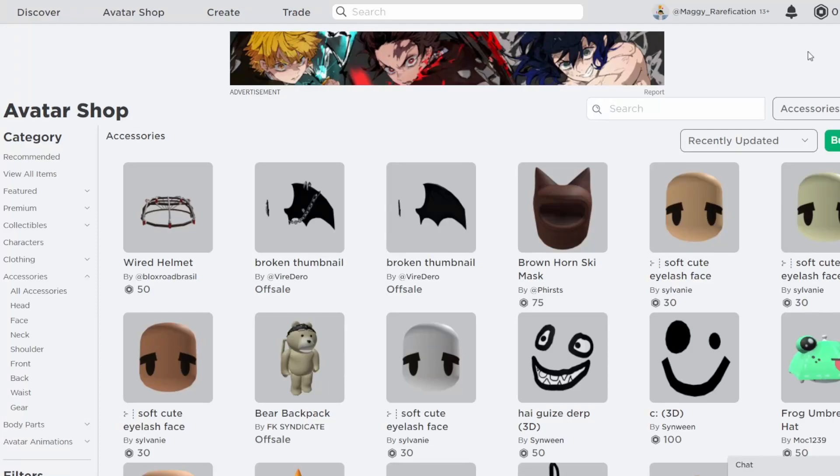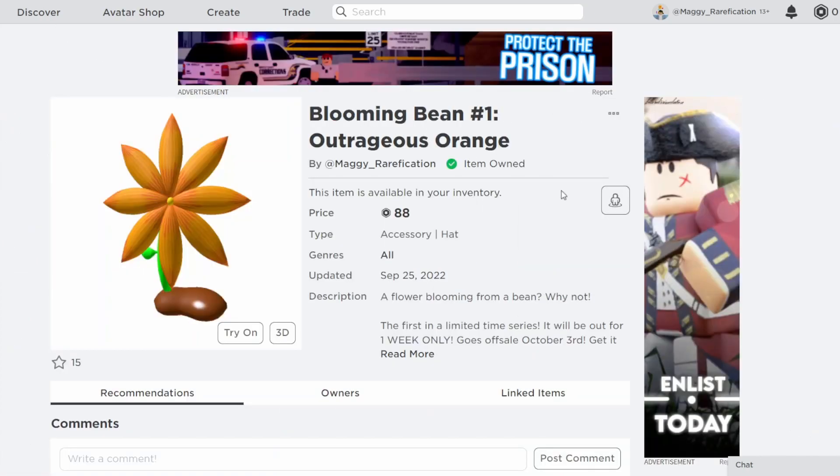Hello and welcome back to this new video. In today's video, I'm going to go over another limited time only item for UGC. And the limited time only item for today is the Blooming Bean number one, Outrageous Orange, by me.